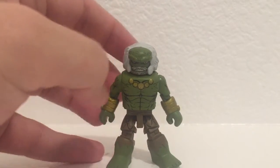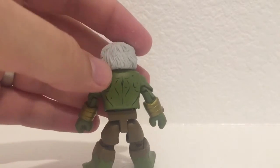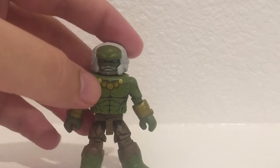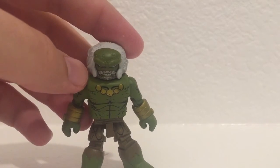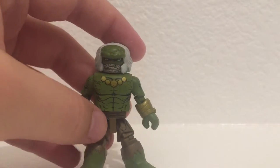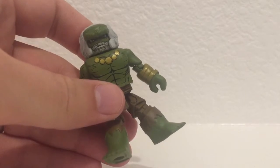Doesn't come with any accessories or any alternate looks. So I don't know what I can really show you other than just a quick spin around. You can see the warts on his back — it's neat. His necklace I wish would continue on the top, but we don't see a lot of detailing on the top of these torso blocks here, so I forgive them. It's not that big of a deal. And then the brown on his pants.